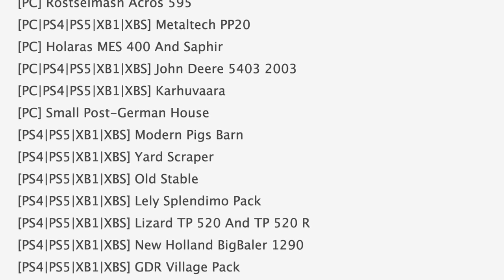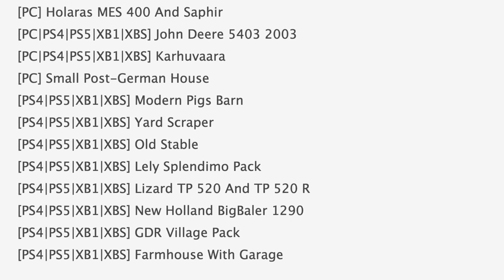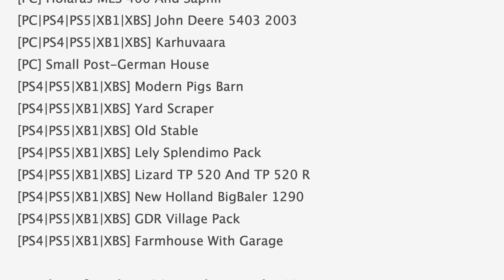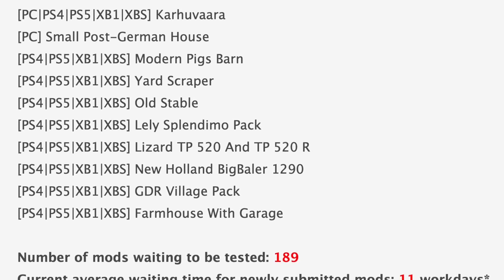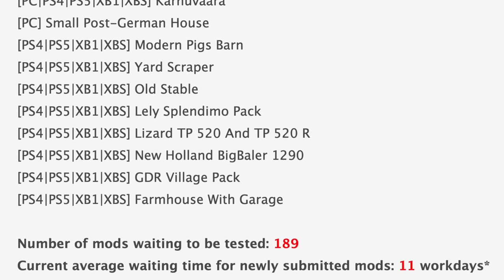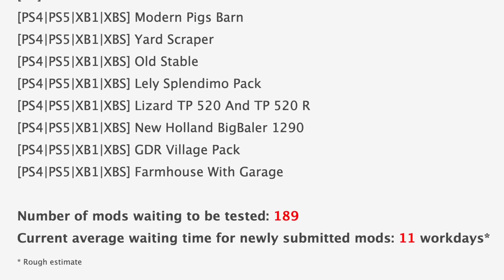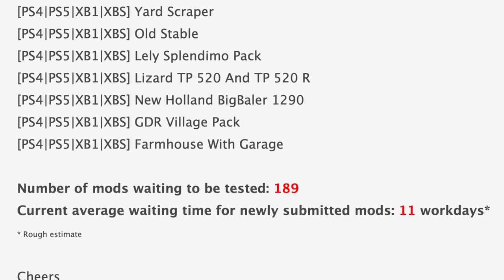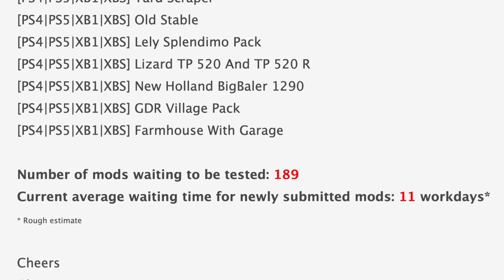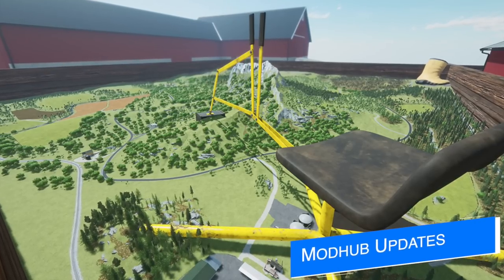Jumping down to console mods in testing, we've got the Nova Cat X8, Ed Loan Care Trailer, which is different from 82 Studios' Loan Care Trailers Pack, and the International S1800 Plus. Also in console testing: the John Deere 5403, Aura Scraper, New Holland Big Baler 1290, and the GDR Village Pack. We still have 189 mods in the queue waiting to be tested, with the current average wait at about 11 work days.